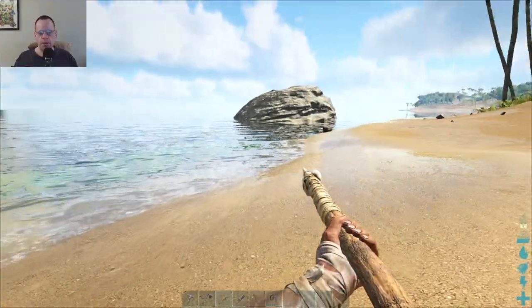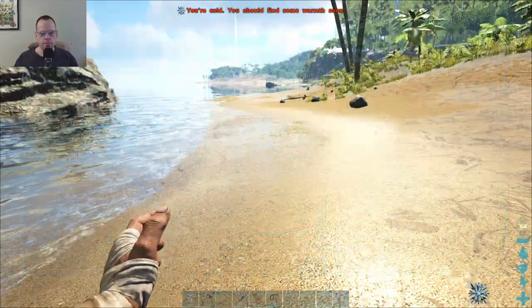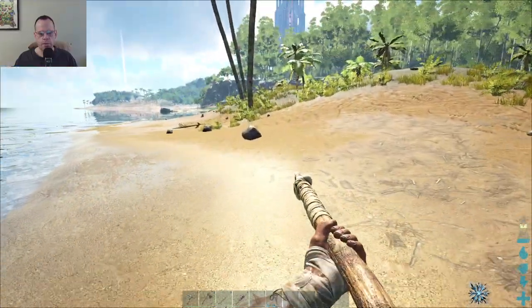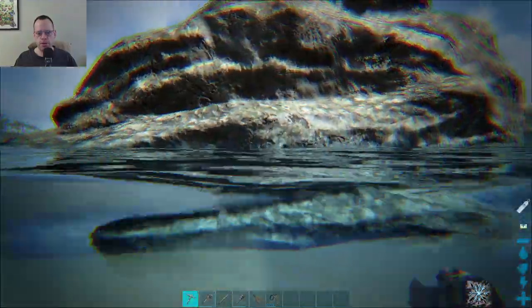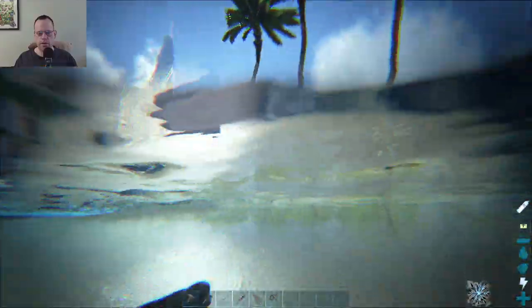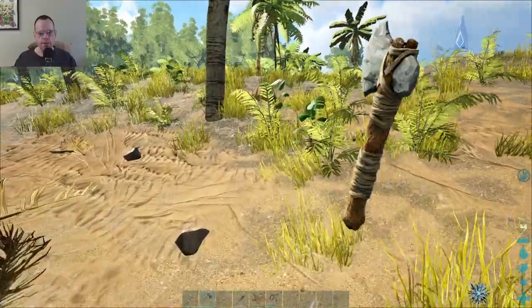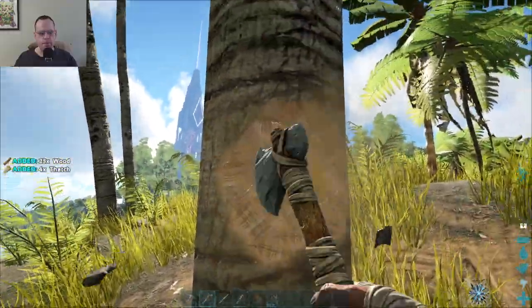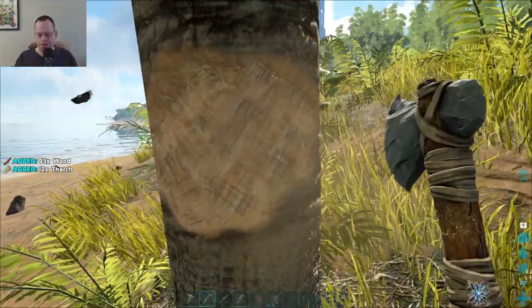I wonder if I can destroy that big old rock. Can I make another box? What do I need for a box? Wood. Okay. Because I want to make another box and then try to put a whole bunch of crafting materials in it so long as I'm not killed. Okay, so that's not a destroyable thing. I'll get to the chopping, I guess. I'll go ahead and do this offline so I don't have to sit here and watch me chop.